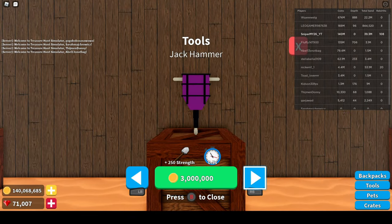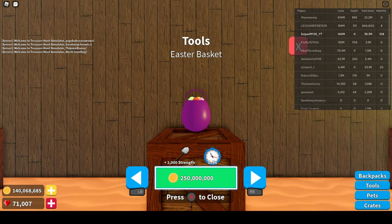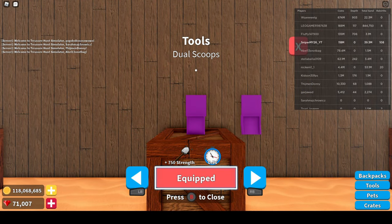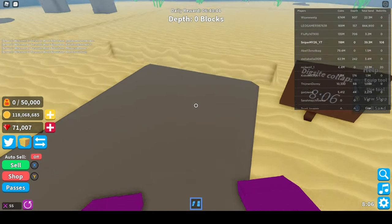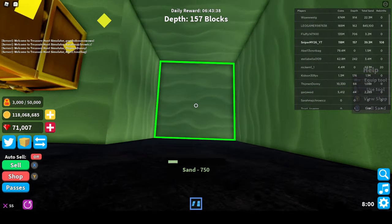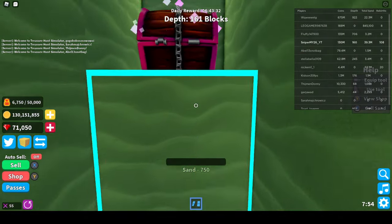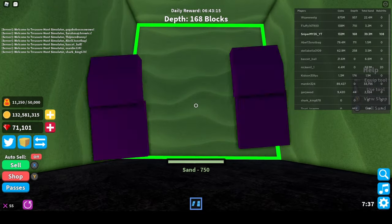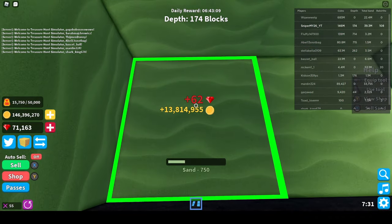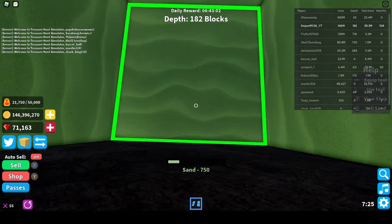Now we can buy another good tool. I don't have enough for the Easter egg, so we'll try the dual scoops — these are really good. Also, the reason why I'm mining pretty fast is that I have three hats. I'd recommend buying sacred hats because they give you a higher multiplier for your tools so you dig faster. I have three hats on.